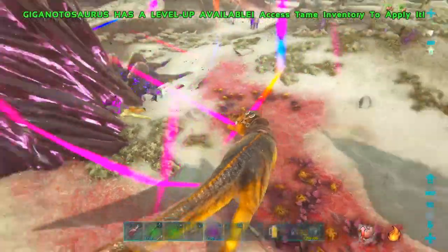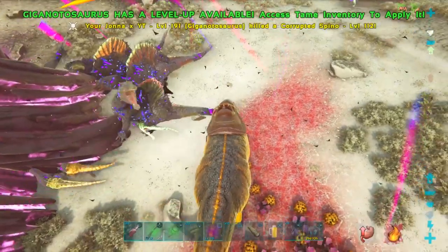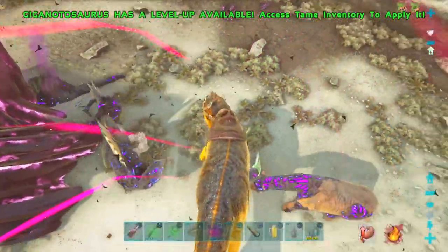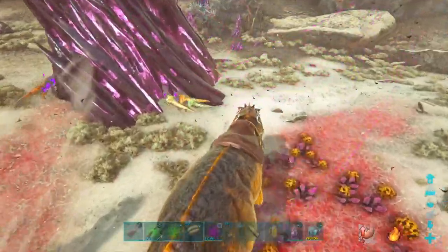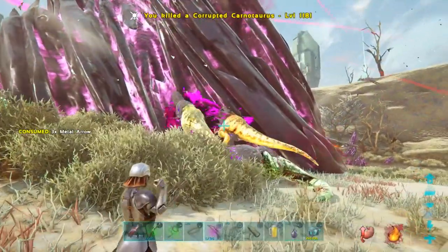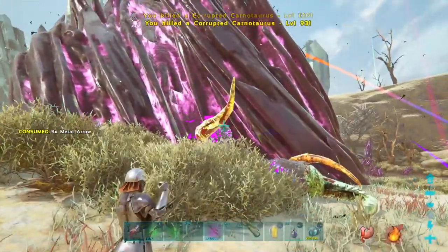Just circle around it — simple. These corrupted dinos we get later because they are a bit tough to get on the spot. Just make sure you kill as much as possible without damaging the node. Your second option is to jump off and shoot the corrupted dinos, but especially with these you have a high chance of hitting the node, so you don't want that.